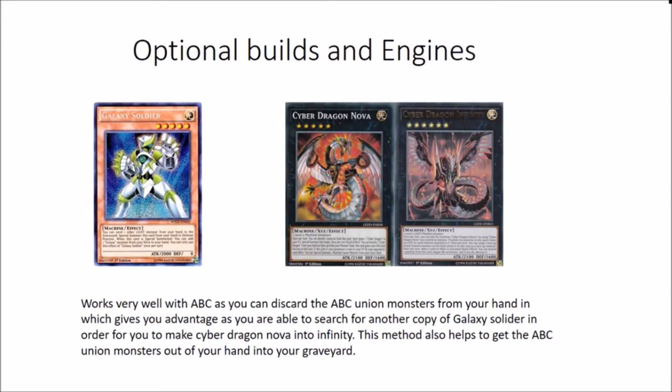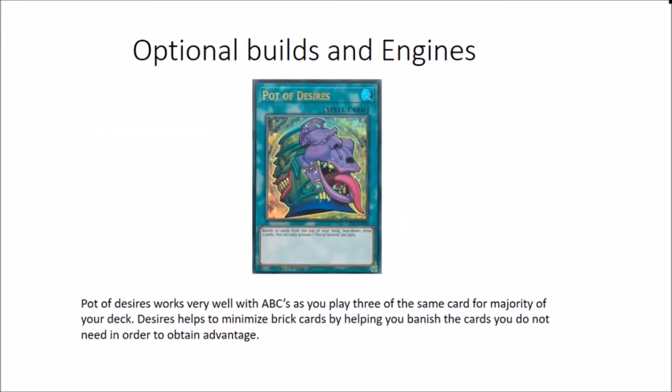And for the final optional card, Pot of Desires is just so great. Again this deck can run slow on steam - it's very control based - so you want to go ahead and Pot of Desires once you've got your field assembled, just to draw more cards. Great for consistency and of course minimizes bricks.